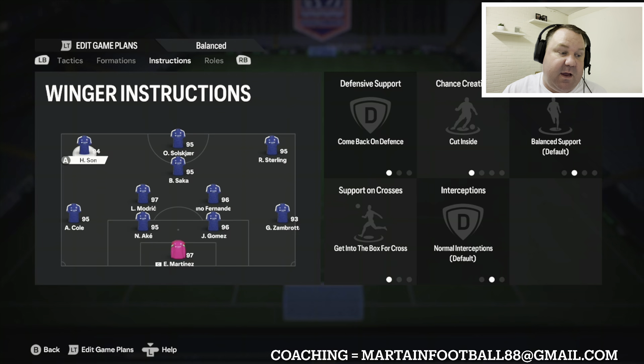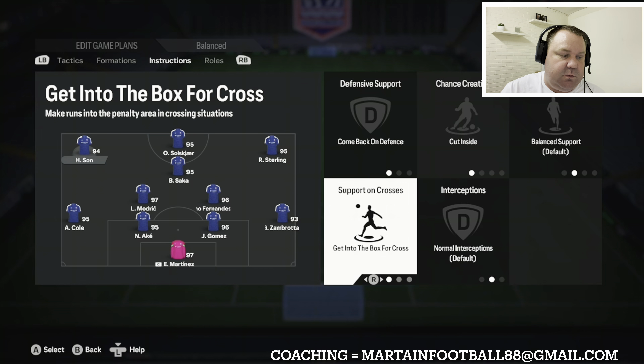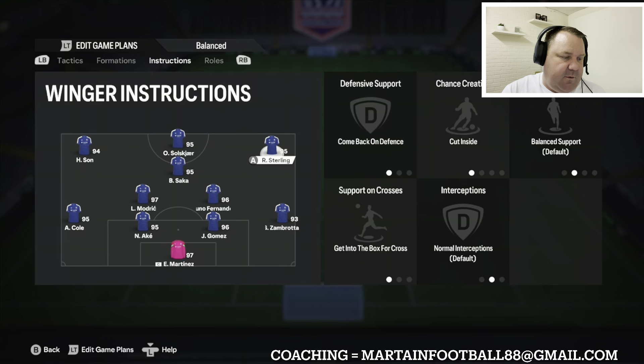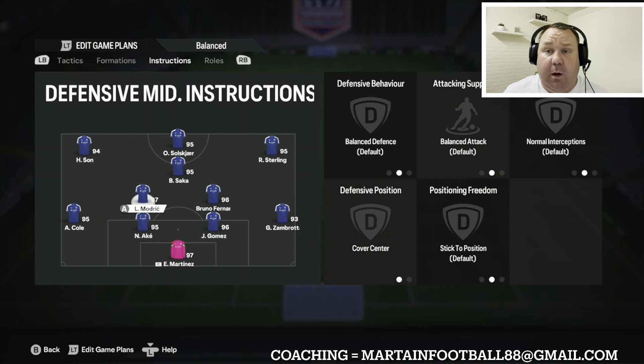Saka has decent defending stats so he can lend a hand if needed. The wingers are on comeback on defense, so when we don't have the ball we're defensively secure. They're also on get into the box for crosses, so when Cole and Zambrotta are on the wings, you'll have Son, Solskjaer, Sterling, and Saka all around the box, with Bruno Fernandez and Modric backing up to recycle play.